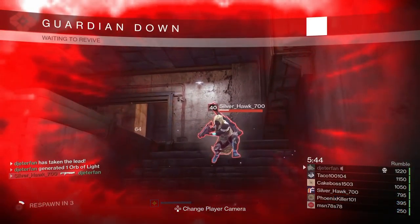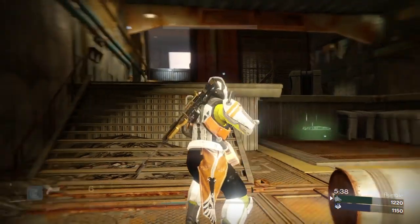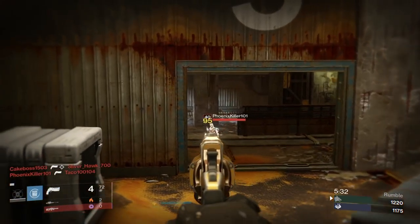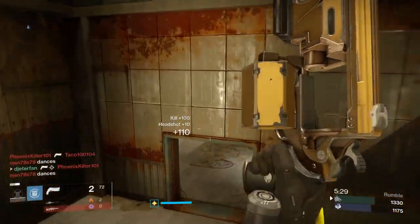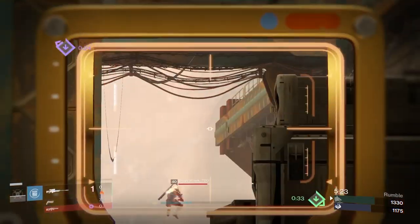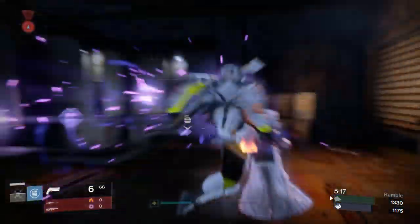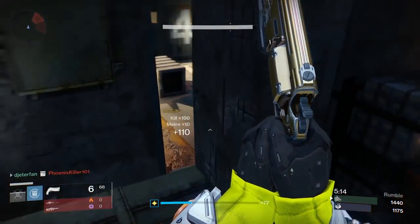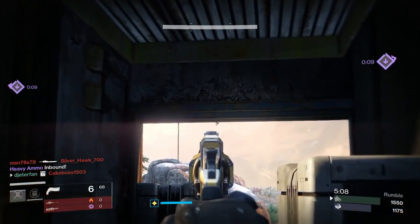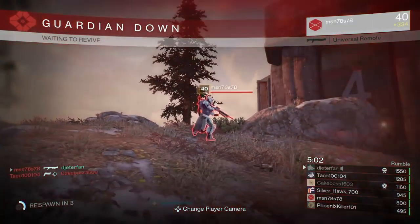That was only about one shoulder charge this whole game and I just got destroyed by the Matador again. But we're gonna start working towards shoulder charges now that we finally have the lead — I had to work back from a four or five kill deficit. There's a great example of the Timurl's Lash just destroying people: 95 damage to the head, absolutely insane, almost max impact. With weapons of light I could probably one-shot somebody with it. There's one shoulder charge — and a follow-up melee, close enough.